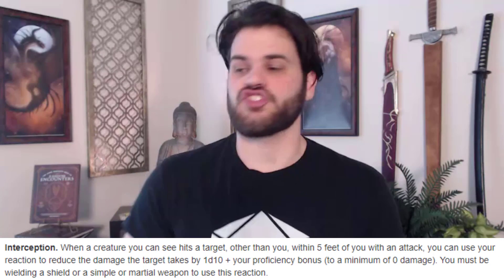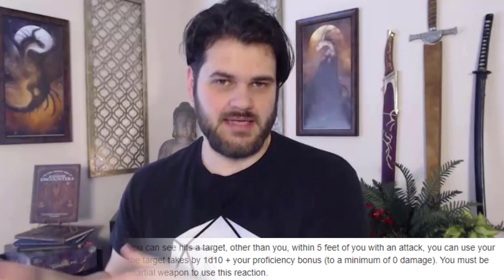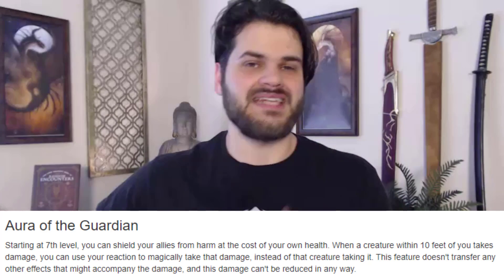Maybe they're just doing a small attack — then we have the Interception Fighting Style, which just reduces the damage of a single attack. Why I prefer Interception over Protection Fighting Style is that Protection is before they roll and they may or may not hit, where Interception is after the roll, so we know they hit. We are guaranteeing value where Protection might not even give you value for your reaction. Also at level 7, we have Aura of the Guardian — anyone in our aura who gets hit, we can decide to take the damage for them as a reaction. Perfect for protecting somebody from a concentration-breaking attack.